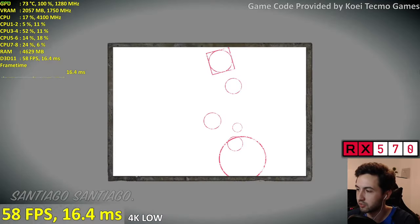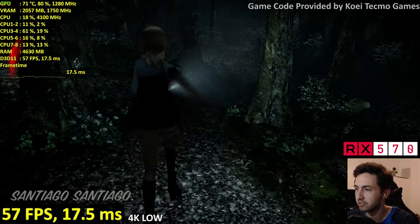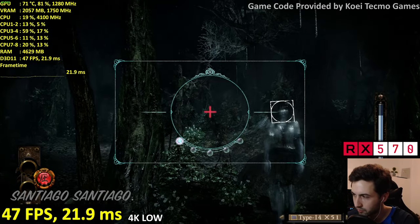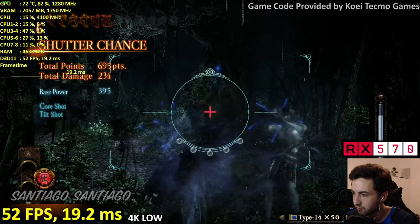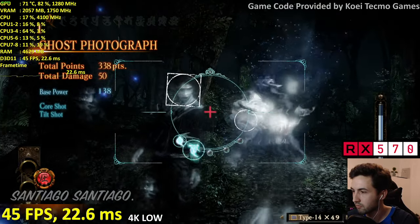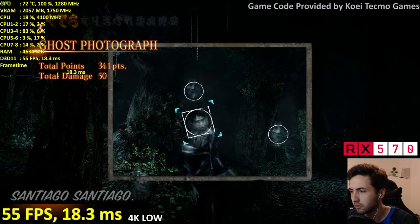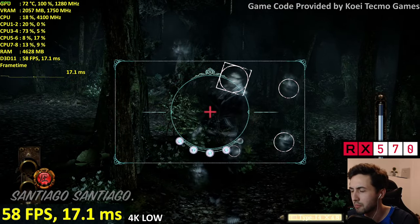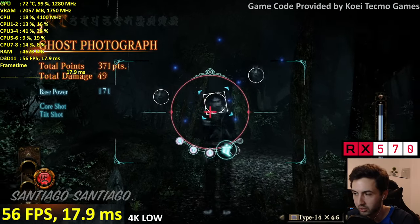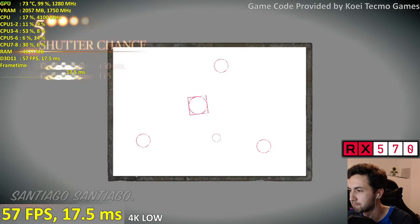Pretty stable now that I lowered the textures. Here it drops into the 50s when ghosts show up — when many ghosts appear, that's when it drops. And the GPU usage isn't maxed out, so I'm guessing it's a resolution-related bottleneck rather than pure GPU load. Still, it's a 570 at 4K.